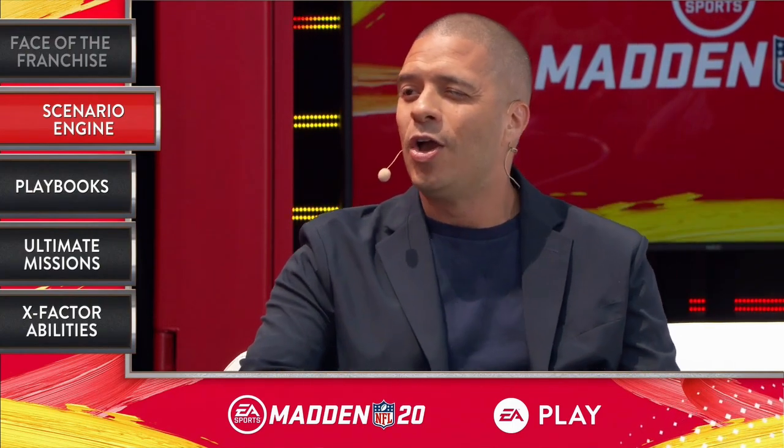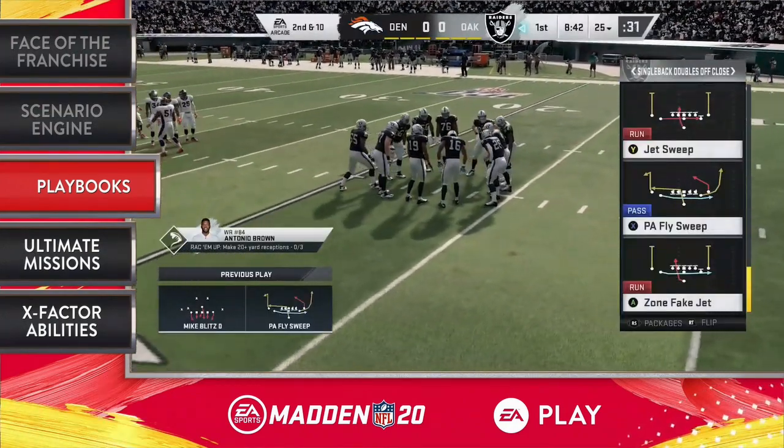For all the play callers and armchair coaches, what else can they look forward to? You know, like real estate, it's location, location, location. People want playbooks, playbooks, playbooks. This year in Madden 20, we're having RPOs — run-pass options — coming into the game, which is great. But not just that, our players have been asking for new formations.